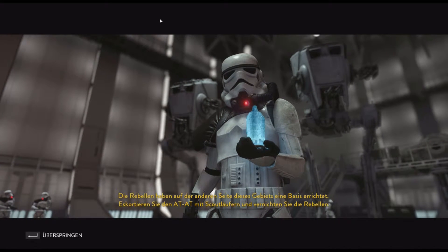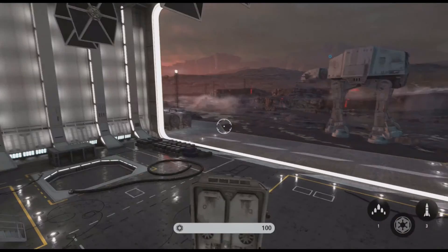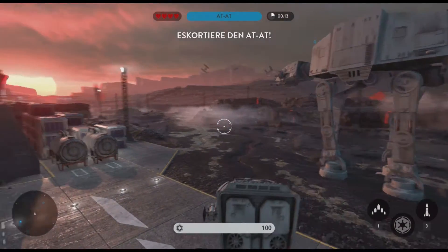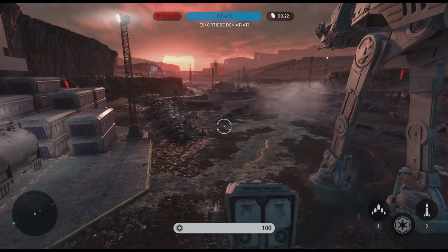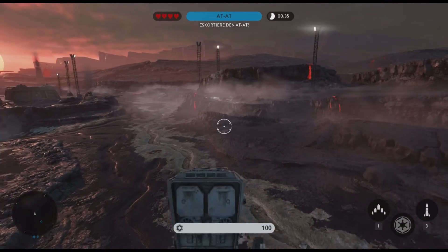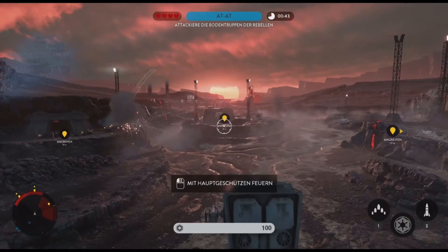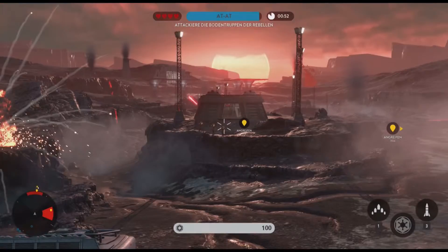Eskortieren Sie den AT-AT-Läufer und vernichten Sie die Rebellen. Ja, Lord Vader. Wir haben feindliche Signaturen auf der Kammhöhle geortet. Die Blasterkanonen Ihres AT-ST-Teams müssten mit den Rebellen kurzen Prozess machen. Ich bin auf dem Boden wesentlich besser als in der Luft — ich weiß nicht, woher das liegt.